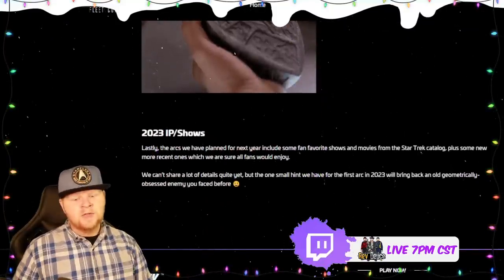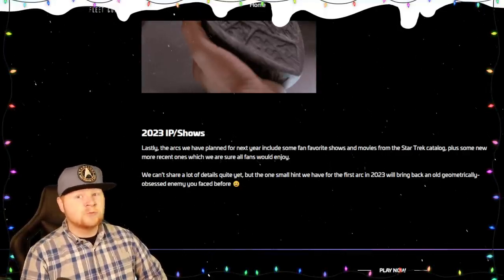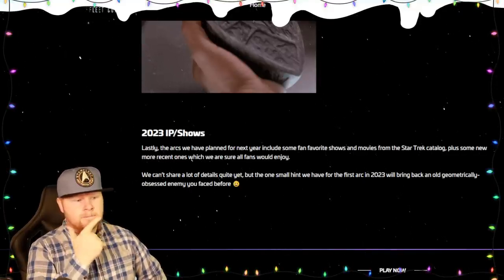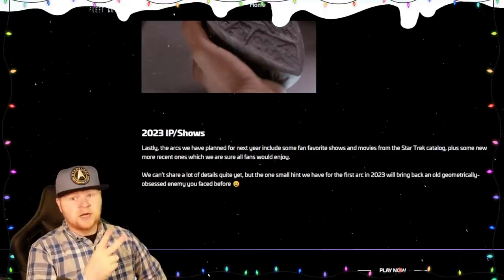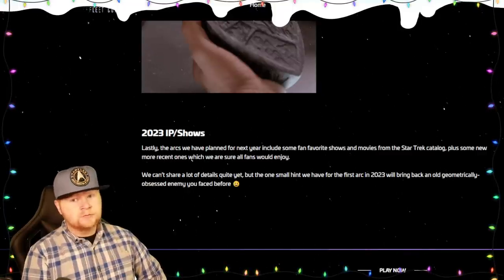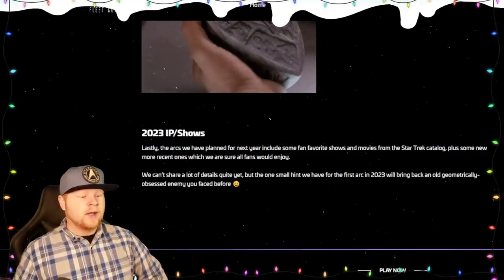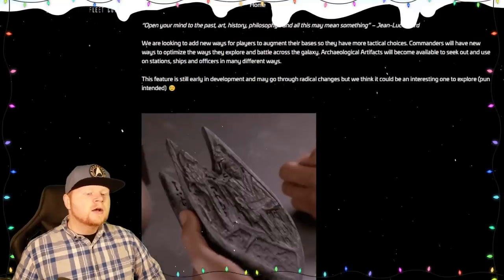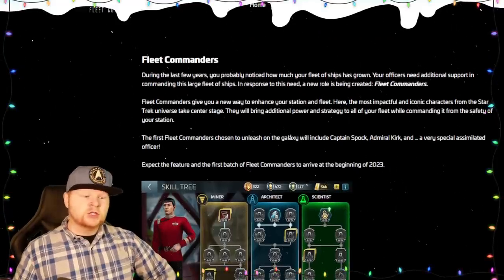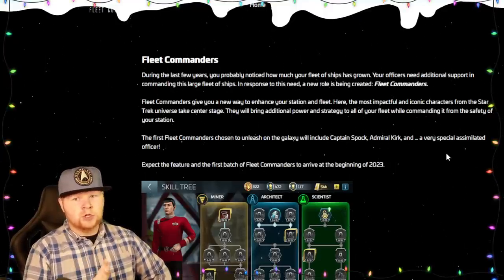Finally, 2023 IP and shows. The arcs planned for next year include fan favorites plus new and more recent shows. The only recent ones they haven't done are Prodigy — a fantastic animated show — and Picard. They've done Lower Decks, Discovery, and Strange New Worlds. You've also got Voyager, Enterprise, and the movies. The small hint: the first arc of 2023 will bring back an old geometrically obsessed enemy — that's obviously the Borg. Combined with Fleet Commanders launching early 2023 with a very special assimilated officer, I'm moving more and more toward a Borg arc built around Locutus. Just a thought.